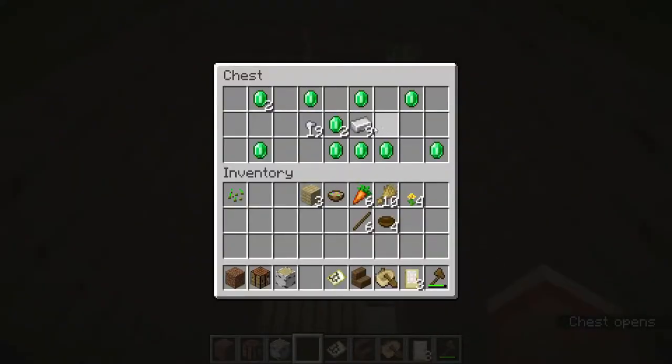If you see this, you can still definitely do the run. This has all the iron you need to enter the nether, and then you can get mushrooms in the nether and use your bowls to make food. So if you see this, you're good.